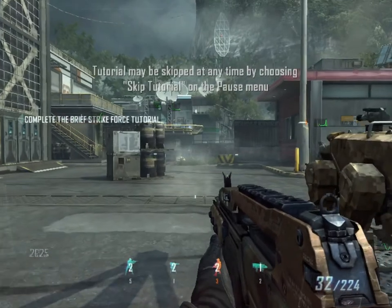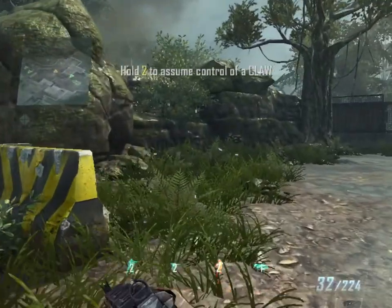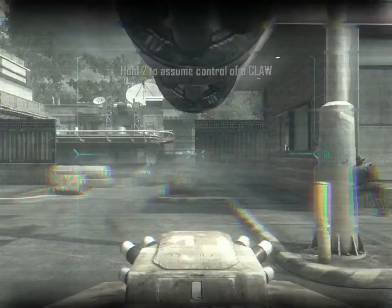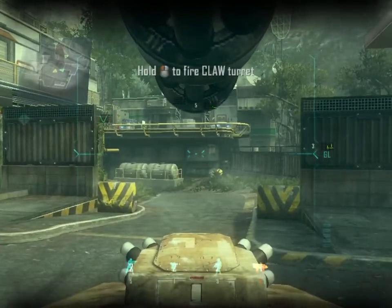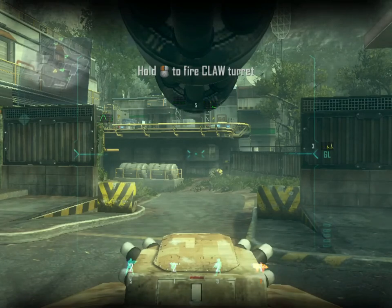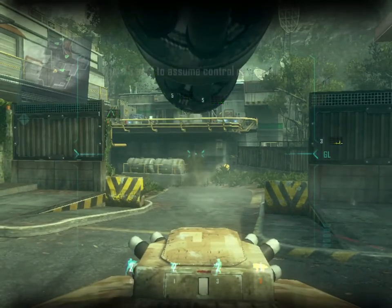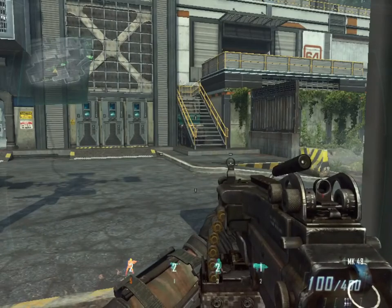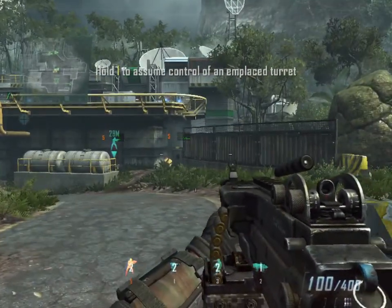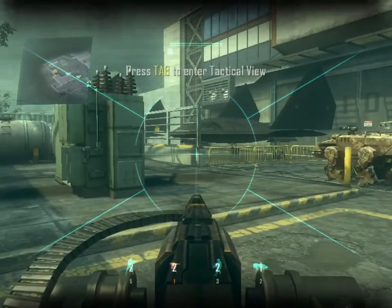Helmet cam feed is good. All units stand by — let's make sure we've got this down before we do it for real. I want a function check on CLAW op-con. Stand by. Weapon systems check — let's run a check on infantry cam feed. Infantry proceeding to marker. Helmet cam link established, infantry HUD relay confirmed. Let me check turret camera functionality. Assuming control of turret — turret op-con confirmed.